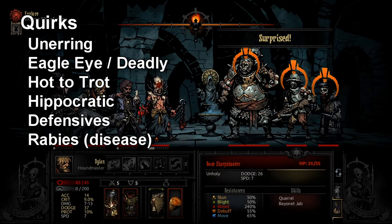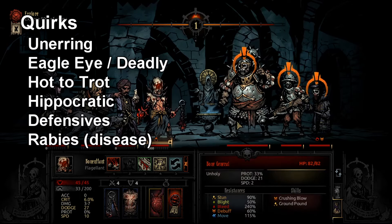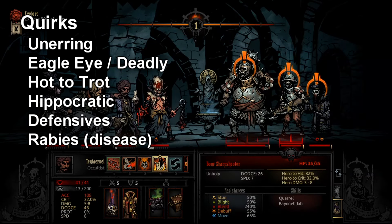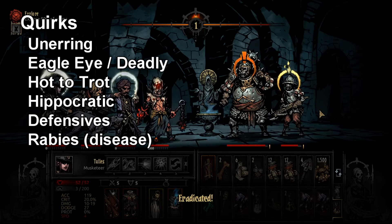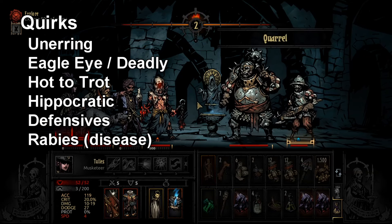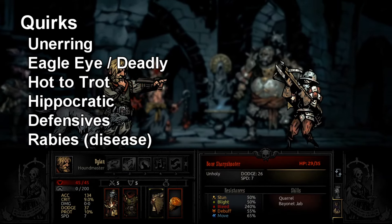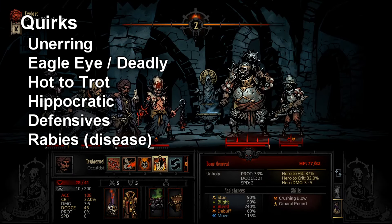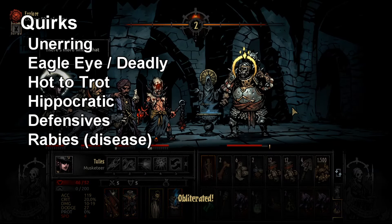Arbalest gets some pretty cookie-cutter quirk choices like Unerring and Eagle Eye, but there are some fun ones — like Hot to Trot, which gives bonus damage and crit on turn one. Every single fight in the game sees turn one, and if you can set up Arbalest and give her just a bit more extra damage with her crit buff rolling, that is pretty nice. Unerring gives flat range damage which she appreciates. Eagle Eye is obviously really good, and I'd argue Deadly makes a good addition too — between Eagle Eye and Deadly, that's an extra 7% crit chance on top of everything she already has.